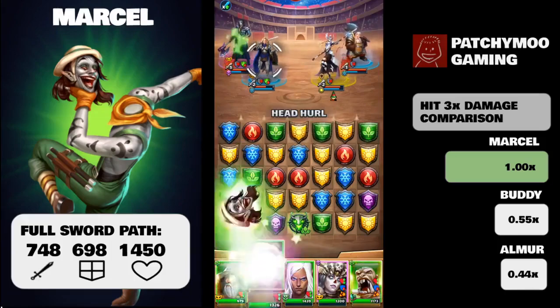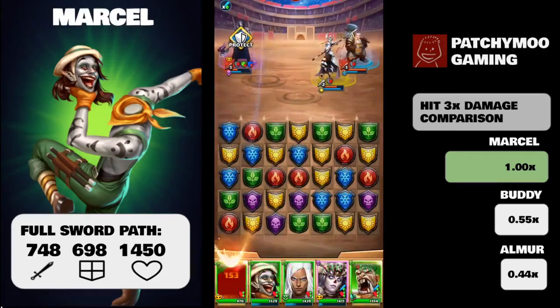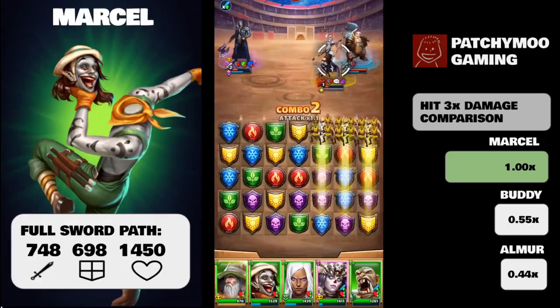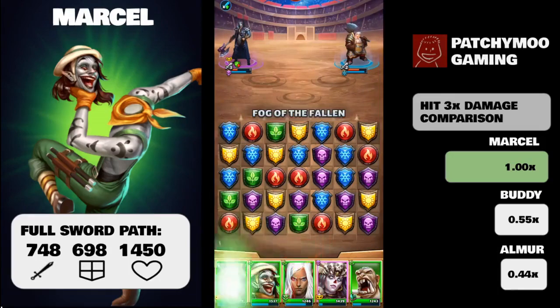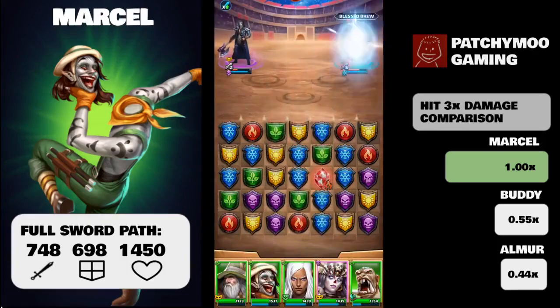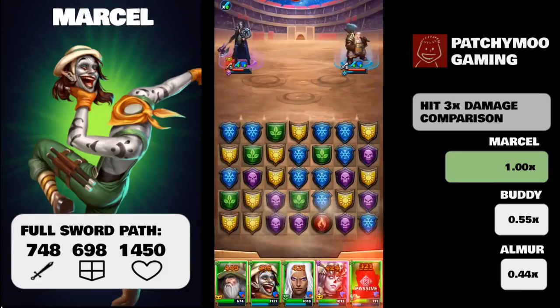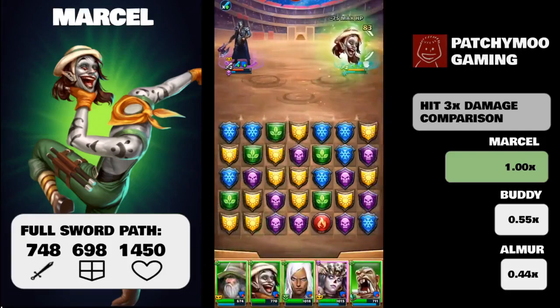Moving on to defense, Marcel comes in at 626 — that's 15th out of 22. All but one four-star nature heroes have defenses from around 700 to 600; Gobbler comes in at 450, which is definitely the outlier. It is HP that Marcel really comes in above average for — the HP comes in at 1388, third best only behind Kashrek and Costume Kashrek.